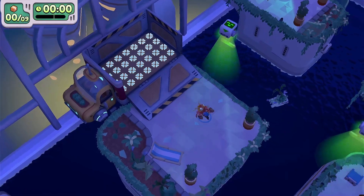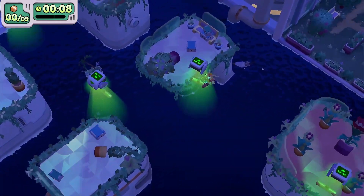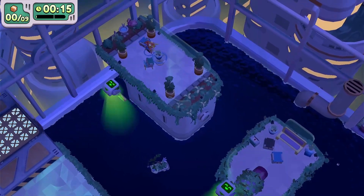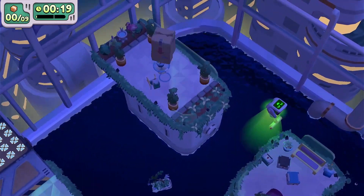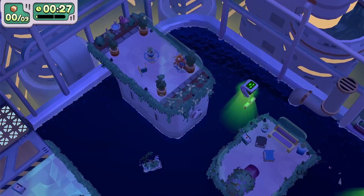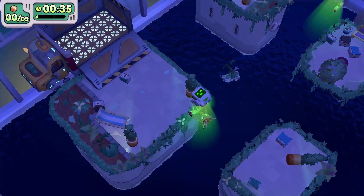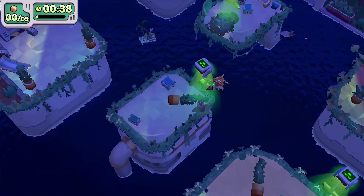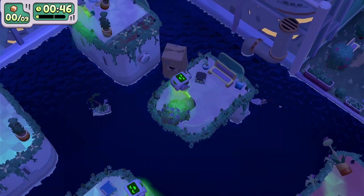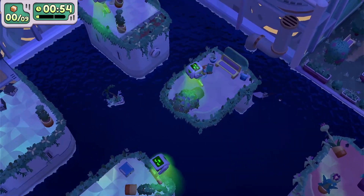Now that we got the hard one out of the way, we can do the fun one — the pro time. For this one we don't need to worry about anything falling off, so we can throw things and knock things without worrying. We'll start with this island here. When you throw, be careful not to hit the wall of the truck because it'll bounce off and land in the water. We'll work our way around the islands. This one is probably the hardest because you have to aim it between that tree and the truck.